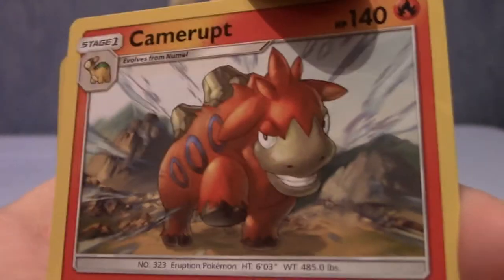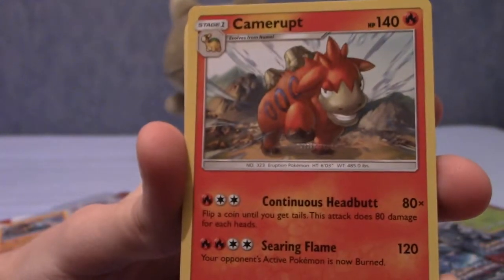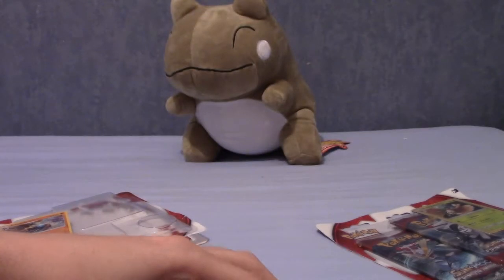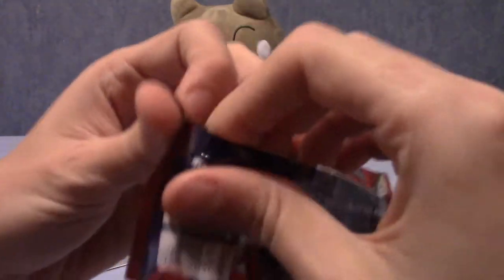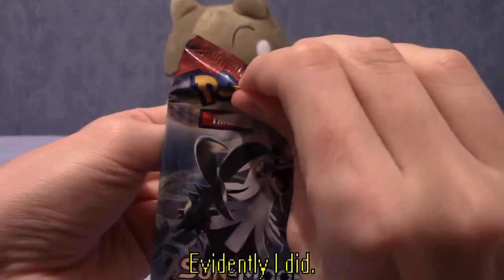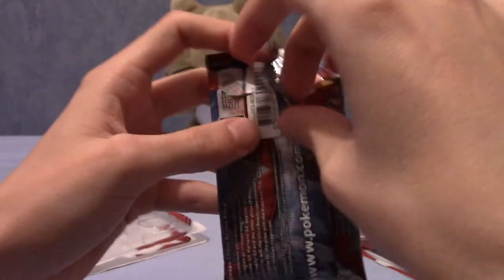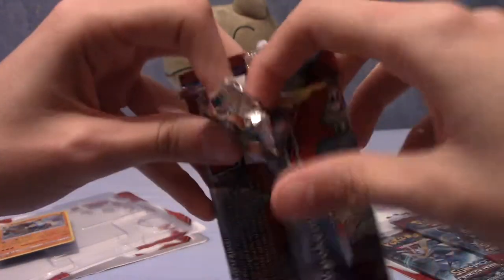It's a Camerupt — pretty nice artwork on that as well. I thought there was a five-energy attack, which would be a significant amount of energy investment. So this is our final pack of the Lucario triple pack blister. I may put this into two videos; I'll see how long this one runs. I think two videos is probably the easiest format, and I know I'm messing with the YouTube algorithm by making every video ten minutes.